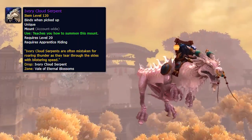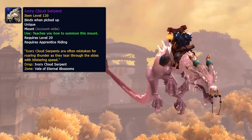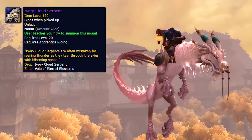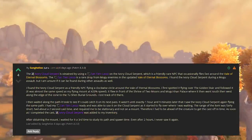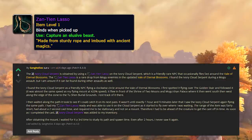Finally, this is a very interesting one - the Ivory Cloud Serpent. Not a lot was known about this mount on the PTR, but recently Sanghelios left a fantastic comment on Wowhead explaining how this mount is obtained. Essentially, you need to get an item called the Xan'tien Lasso, which is an epic item that drops off Mogu NPCs.